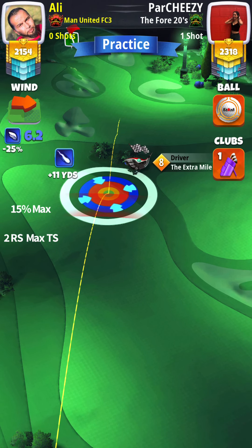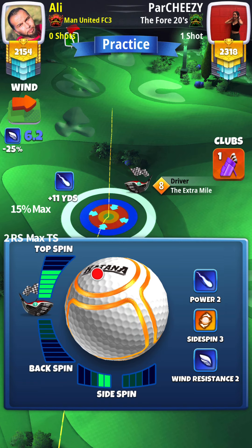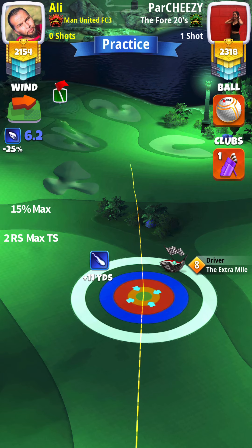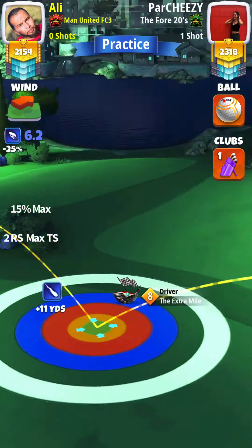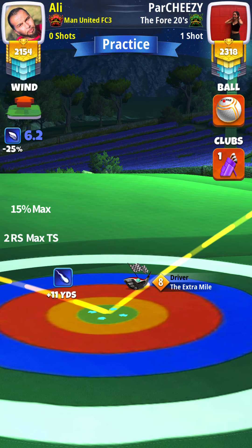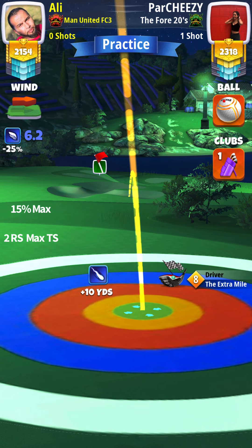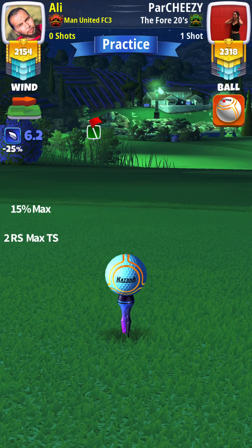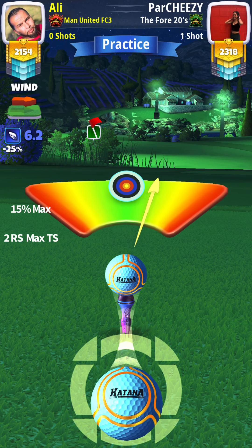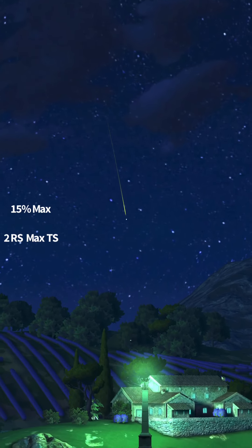For hole number one we're playing this at 10%, 15% maximum distance — or the Katana — going right in between the trees. Those trees are in play so you've got to be careful. We're gonna go with max topspin and some right spin, adjusting at 15% at maximum distance. There's room to push up to max — perfect shot — we're using slight overpower.